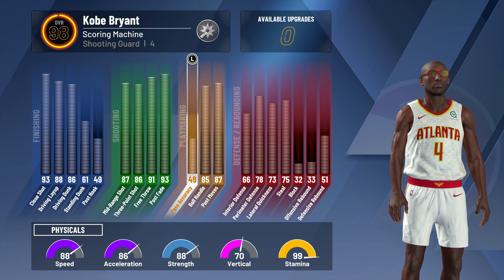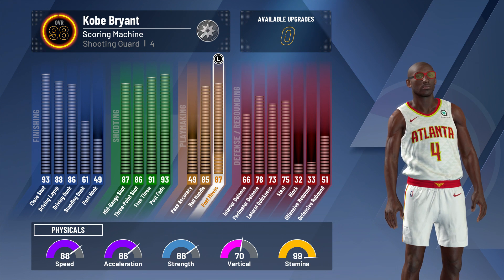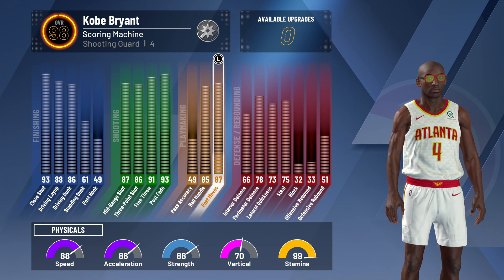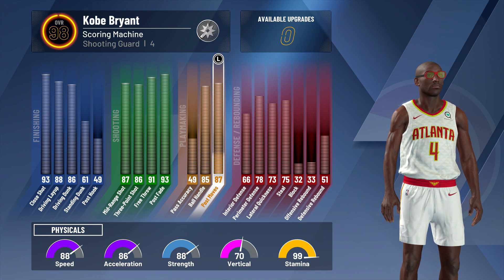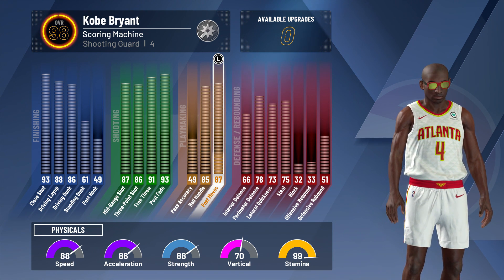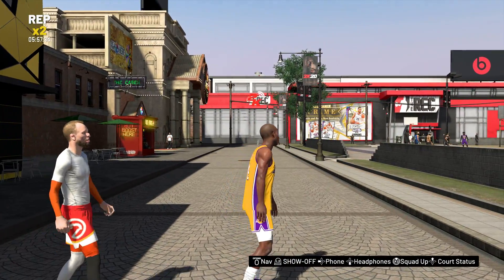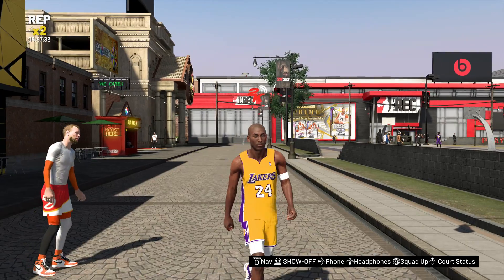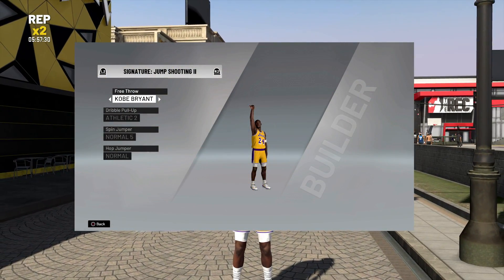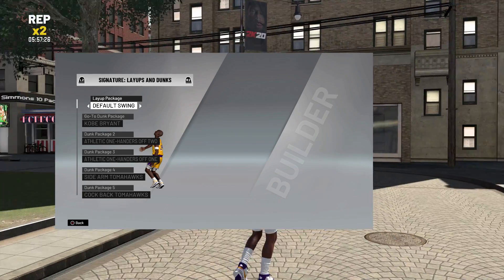Instead of having the BP build that a lot of people talk about, I didn't upgrade the pass accuracy — I decided to upgrade the post move so I could be a little bit more dominant in the post. I usually have an 89-90 strength, so I'm able to bully a lot of those smaller guards. I use Kobe Bryant's jump shot, dribble moves, post moves, dunk packages, and layups — everything Kobe Bryant.